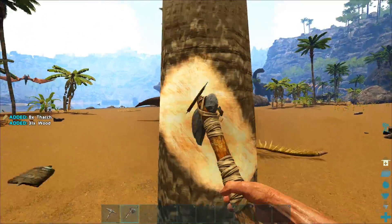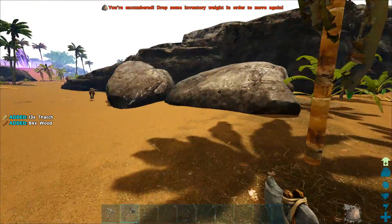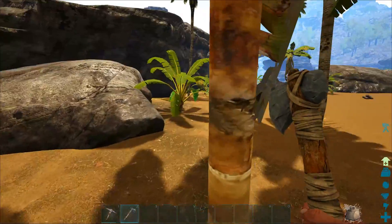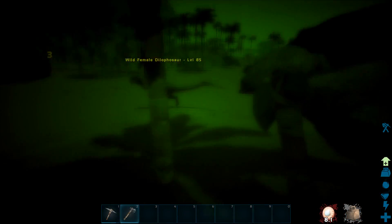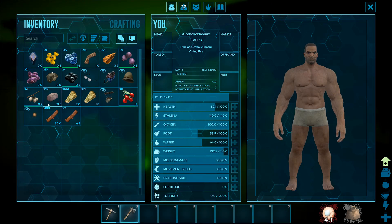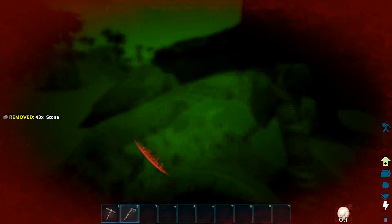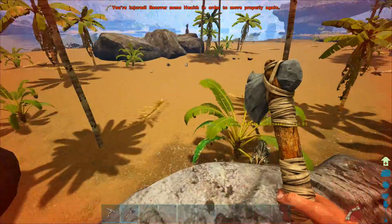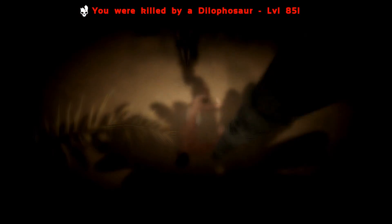Let's get some wood and stuff — we need a weapon of some description. That Dilo is after my ass! He's level 85 — I'm dead, I'm fucking dead! I need to drop these rocks. Just kill me, fuck it — RIP.